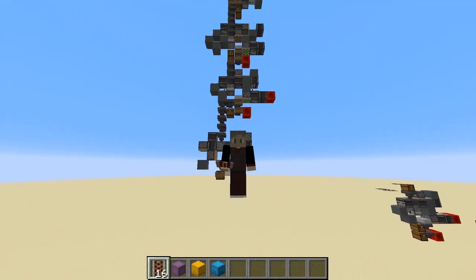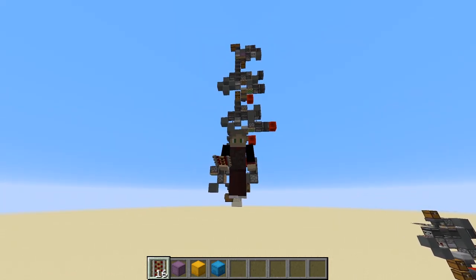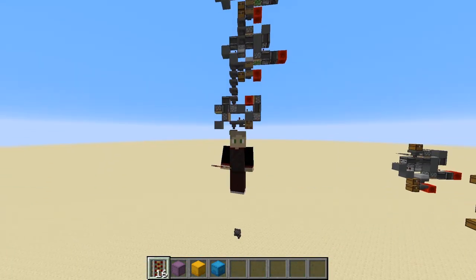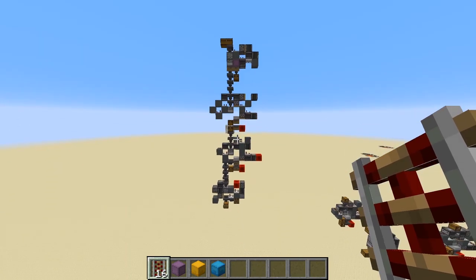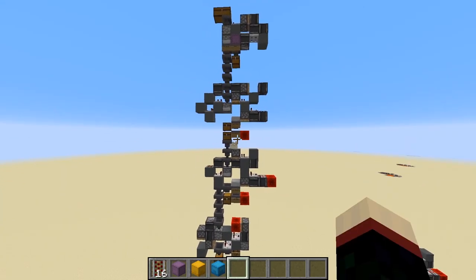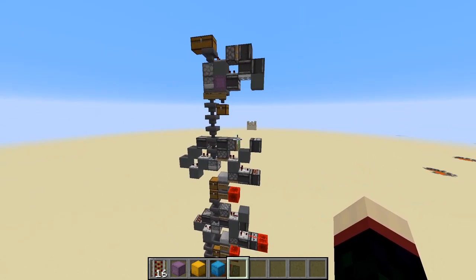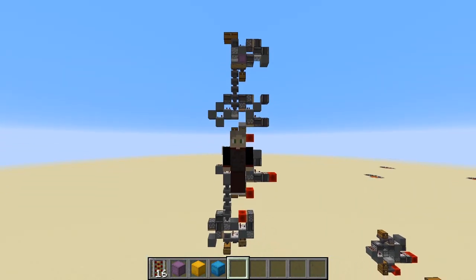Hello, my fellow Minecraft fans and welcome to another video. Today we have something kind of special because if you are a fan of Hermitcraft like I am, you may have recently seen Cubfan's video where he built a four-stage item and shulker box sorting and unloading system in his base, his mega pyramid.